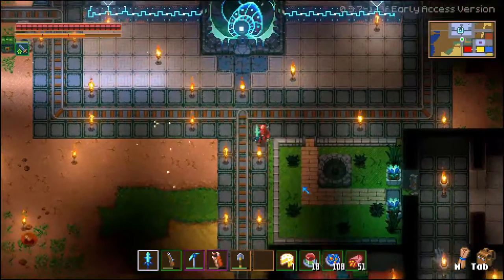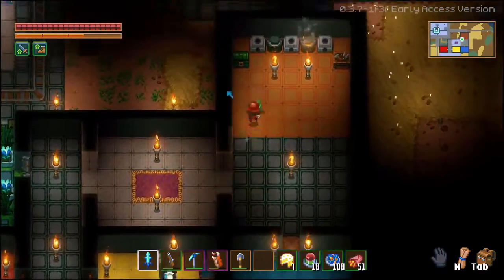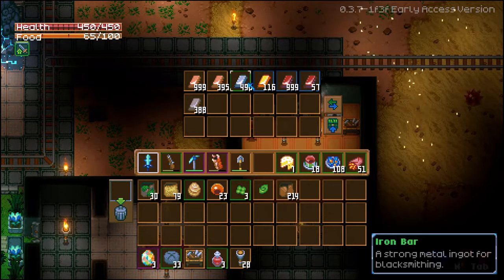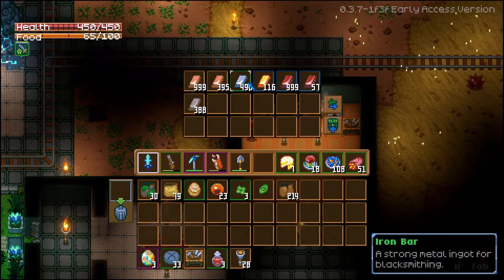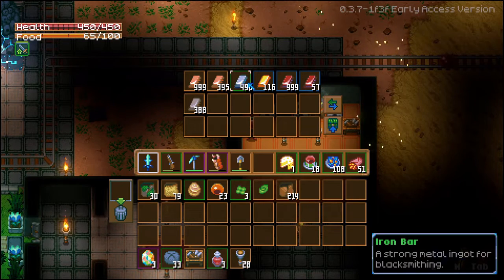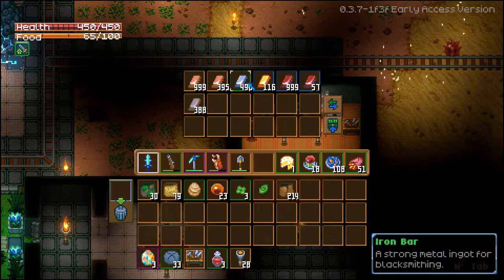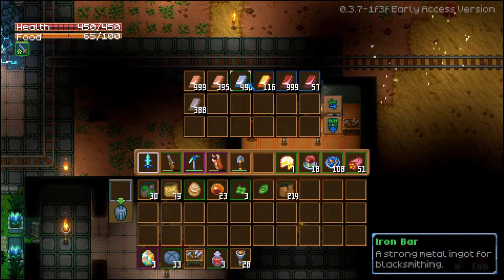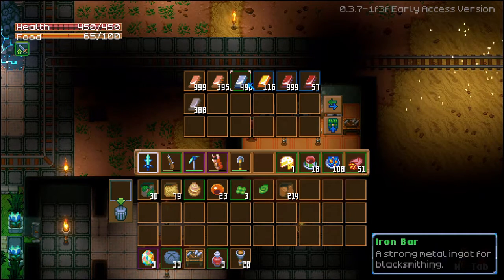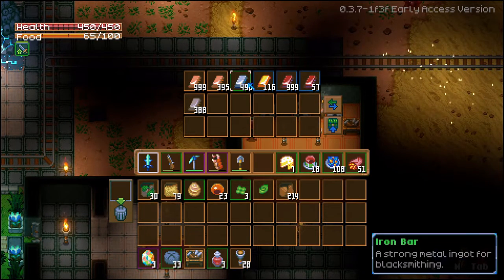Number three: when gathering materials, you're going to come across ores, and as you smelt those ores they're going to become bars, like in most games. My suggestion to new players is always upgrade your pickaxe first. The reason for that is your pickaxe is going to allow you to mine through the area where you just got your ore upgrade easier. The second item I'd suggest upgrading is your main weapon, so you can survive a little bit easier.